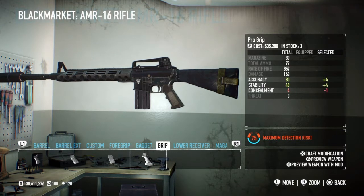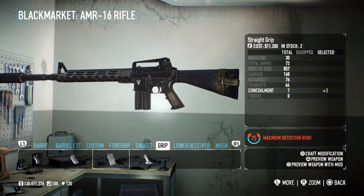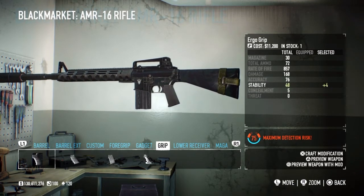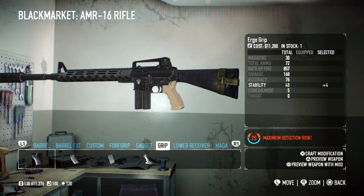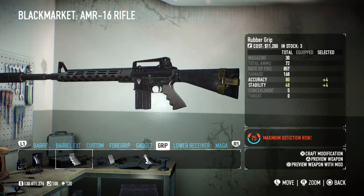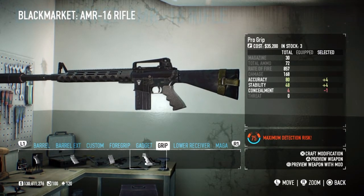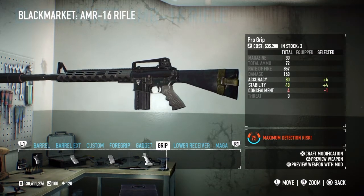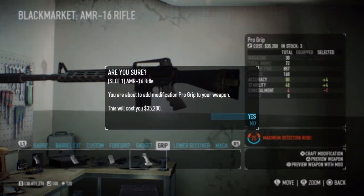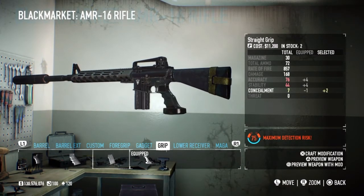Next you want a grip. You can put the rubber grip or the pro grip on - the other two aren't that good. The rubber grip gives you four and four, and the pro grip gives you four and four as well but you lose one concealment, which isn't an issue. Personally I think the pro grip looks best on the gun, so that's the one I go with.